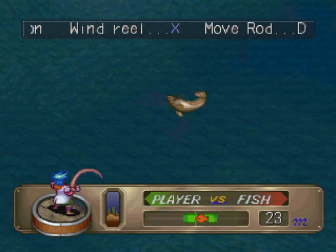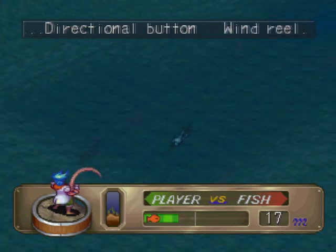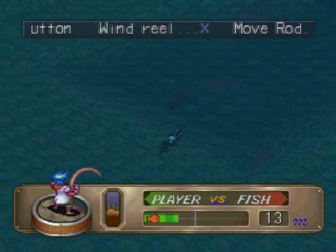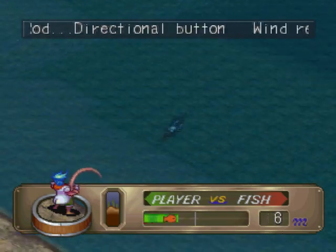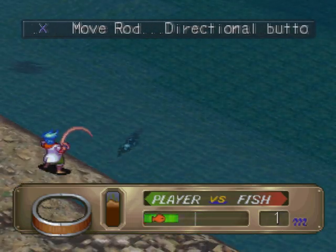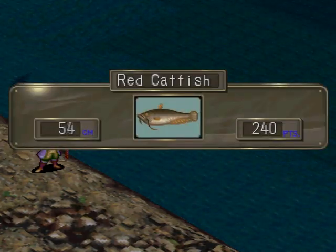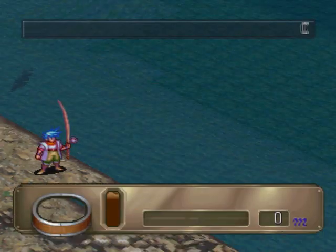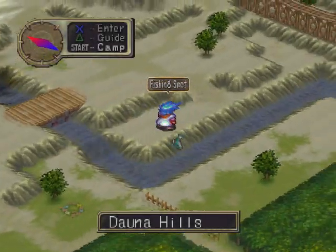This guy is being kicked, and you can get the red catfish here. Red catfish - use these in battle and you can get yourself an earthquake. You can do an earthquake, which is pretty cool. Now on to the next fishing area.